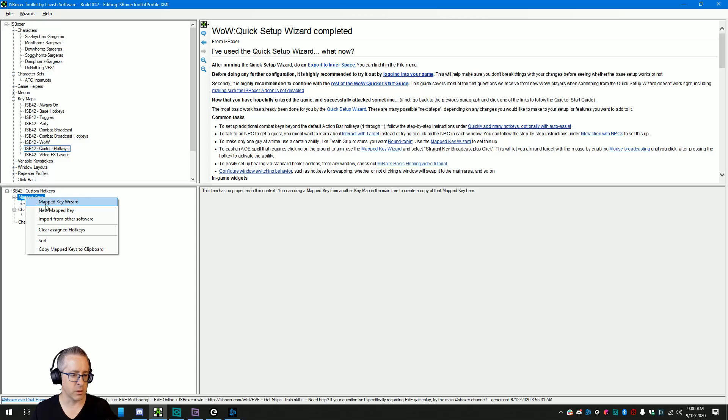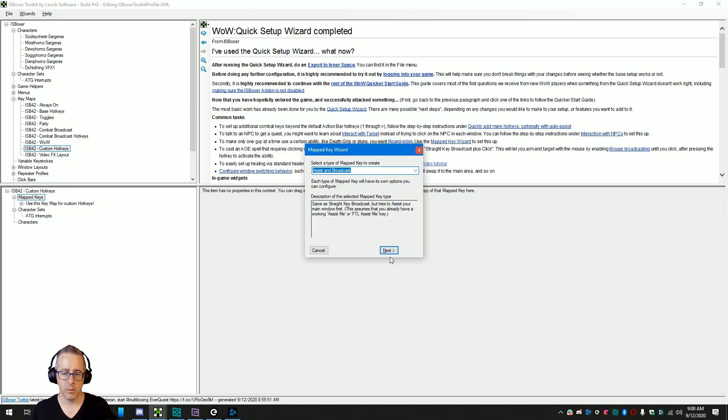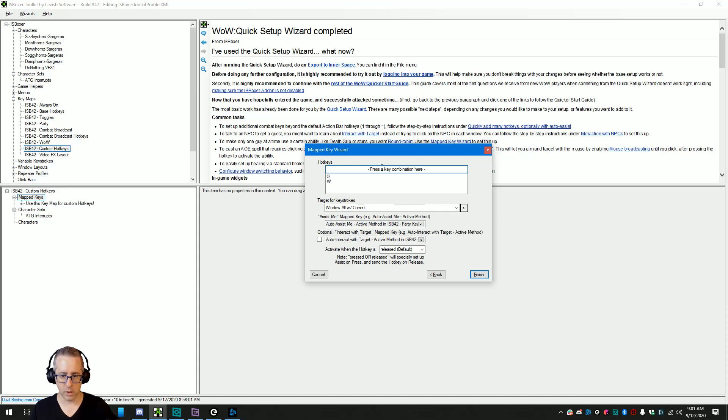I'm going to do custom hotkeys, go into map keys, right-click, say new map key wizard, and I'm going to do a whole bunch of system broadcast — because I'm not going to start off with round-robin key broadcast, that's probably not what you did. I'm going to show you how to do this with your existing keys if you've already done this stuff. I'll come up here and start typing all of my hotkeys that I use on my main bar. For those wondering why ESDF instead of WASD: if you move your hand over one key, you get access to one more key, and the stretch to hit T is more comfortable. I've done it this way since Burning Crusade when I first started dual boxing.